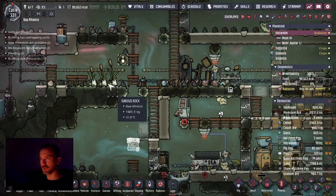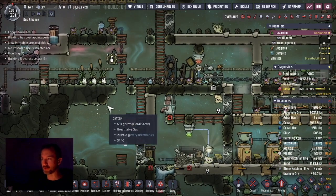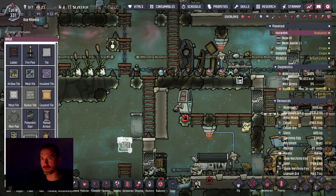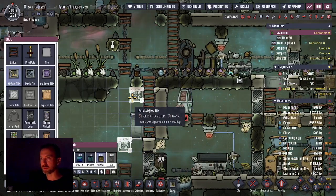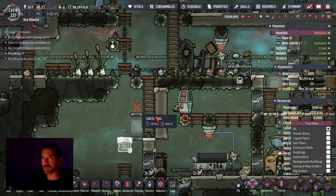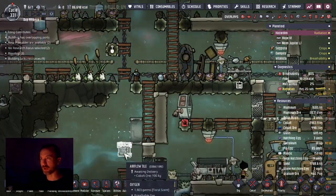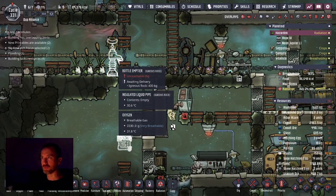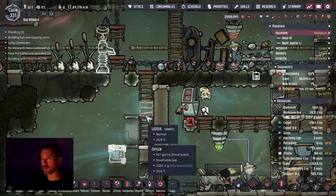Let me show you the area where I want the deep freezer to be — right here. It's going to store two things: ingredients as well as the cooked food, stored in two different locations. I need a barrier so a vacuum can be maintained on one side. That's where the petroleum enters the equation. I want petroleum to sit on top of an airflow tile, so I'm building the airflow tile down here. This is going to be a bottle emptier where I'll put the petroleum the dupes just mopped up.